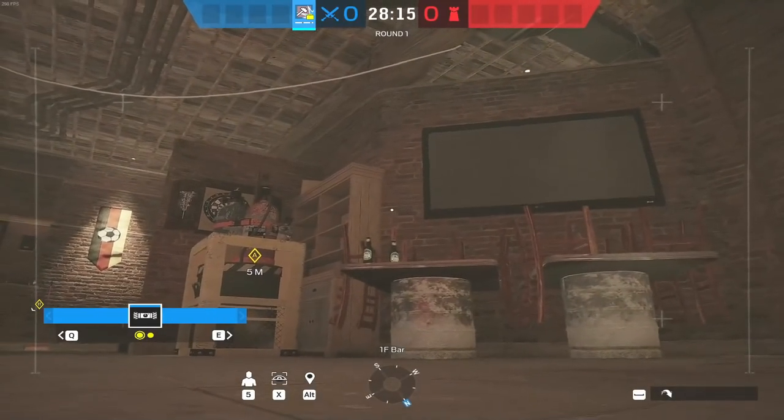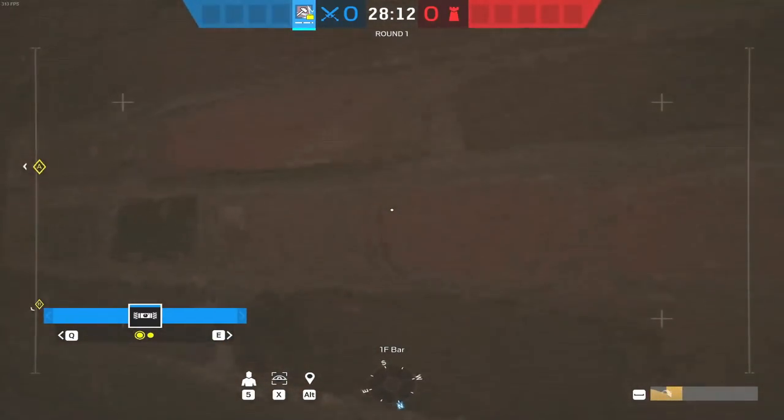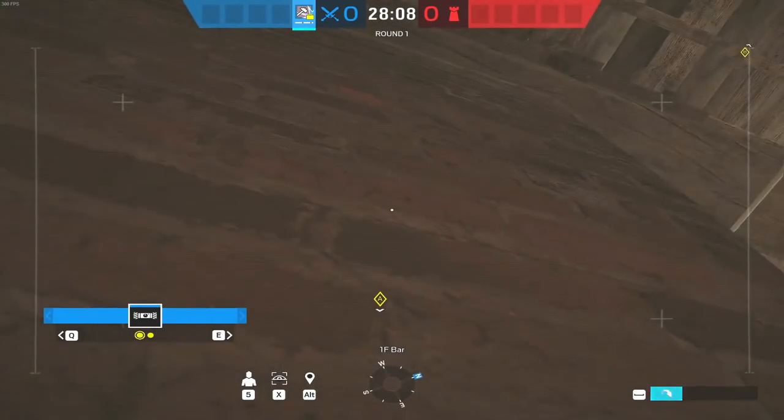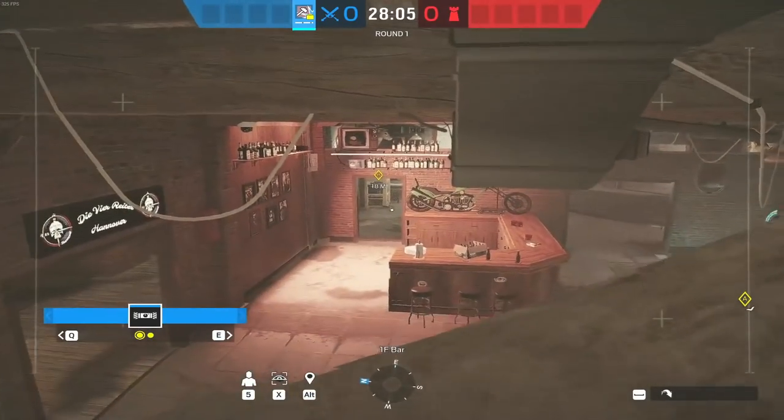Clubhouse - you want a drone to overlook bar to help somebody entry from this side. Onto the table, down by the chair, as high as you can, up onto this bookshelf, up onto the wall above, into the corner. Look at that - almost all bar covered.